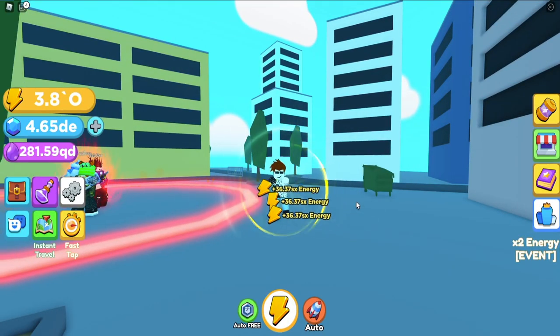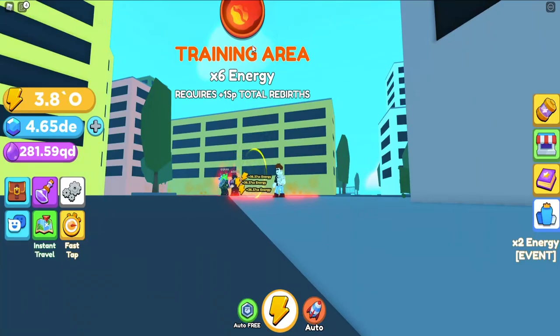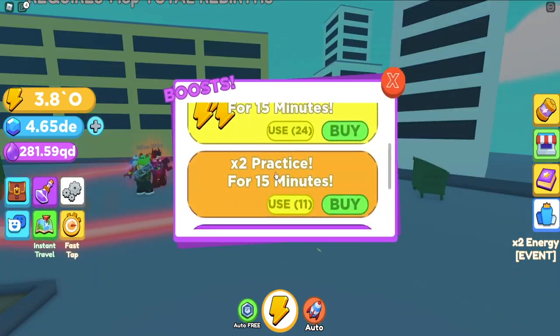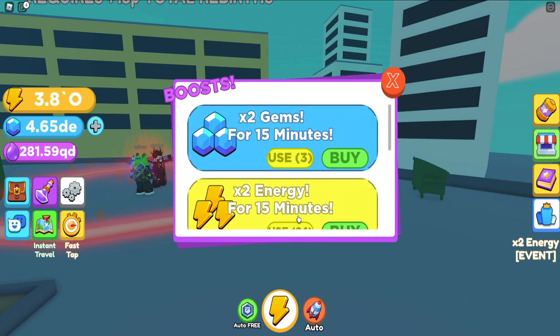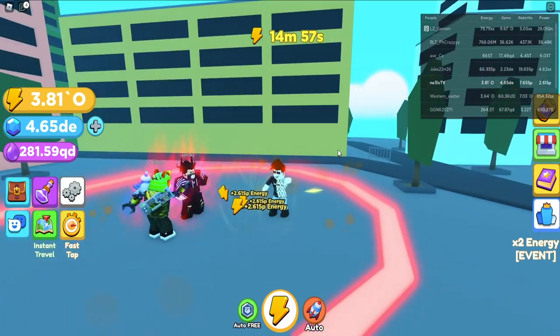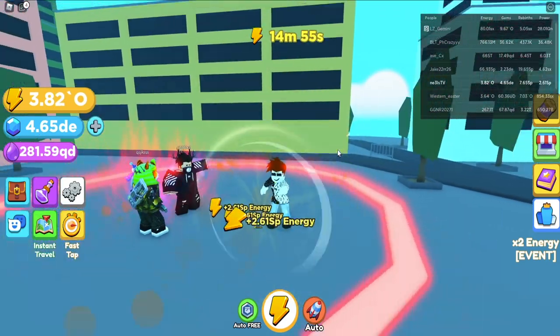Alright guys, we are back to the last world. Now let's see if we jump into this training area — that's six times more energy we can actually make. On top of that, we are going to pop a times two energy boost just to see what the potential output is for us right now, and we are looking at 2.61 SP.